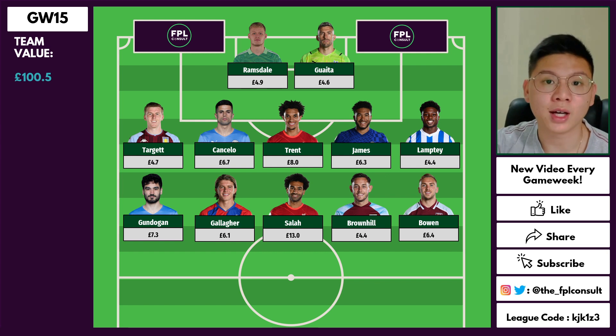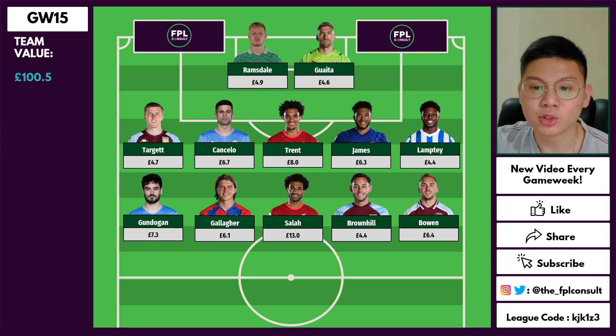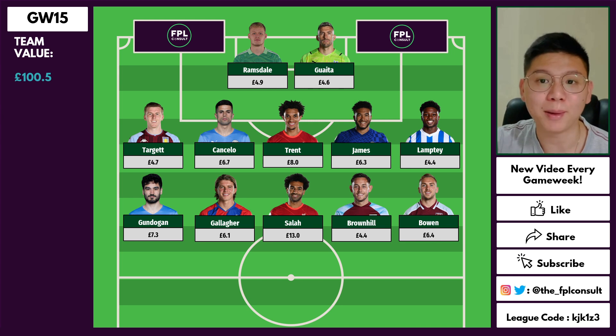In midfield we have Gunnagan, Gallagher, Salah, Brownhill, and Bowen. I've chosen Gunnagan over Bernardo Silva because he's on penalties and I rate him highly as a player. He has that knack of arriving in the box at the right time, picking up loose balls, and putting them in the net. He's gotten quite a few goals in recent weeks, so definitely one to watch.